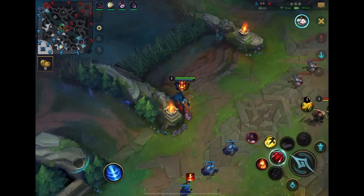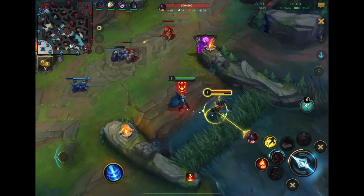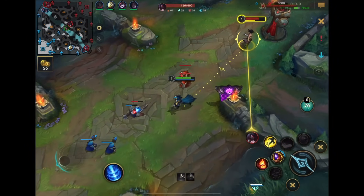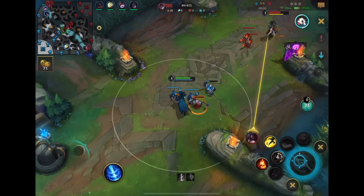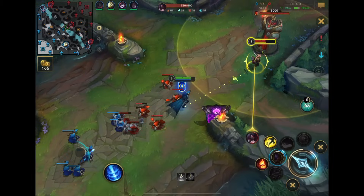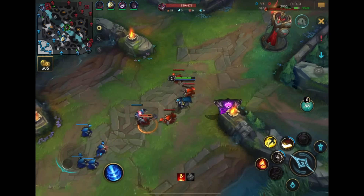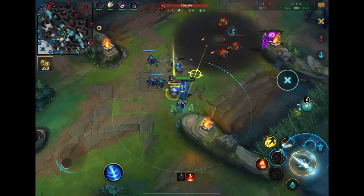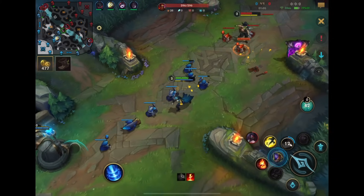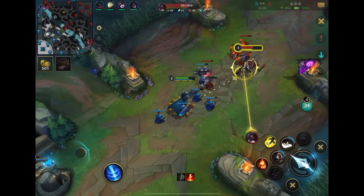Jumping into the first game — we're versus Akali mid lane, and I specifically picked Twisted Fate because he's a great counter to Akali. You might ask, why does Twisted Fate counter Akali? Akali is an assassin; Twisted Fate is a helpless mage — she should be able to just one-shot him over and over when she gets her ulti. However, Twisted Fate's ultimate gives true vision, meaning that while Akali is in her shroud, if Twisted Fate uses his ultimate, you can actually see Akali in the shroud — completely taking away her one defensive tool. While Akali definitely beats us after level 5 when she gets her ultimate, before that we have a chance to beat her.